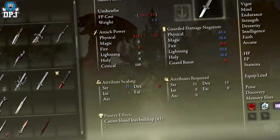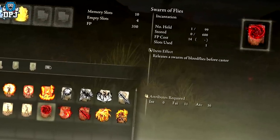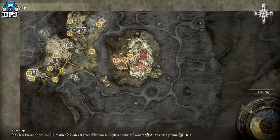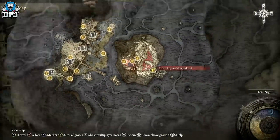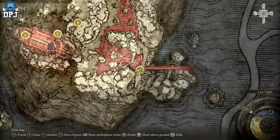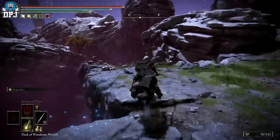To do this you need a weapon with bloodlust build-up on it. Any weapon will work, but the best way is to get the Swarm of Flies, obtained from the Mohgwyn Dynasty area which you'll see on the screen now. Come here into this cave and you'll see it just literally there in the corner. This is absolutely brutal for that bloodlust build-up.